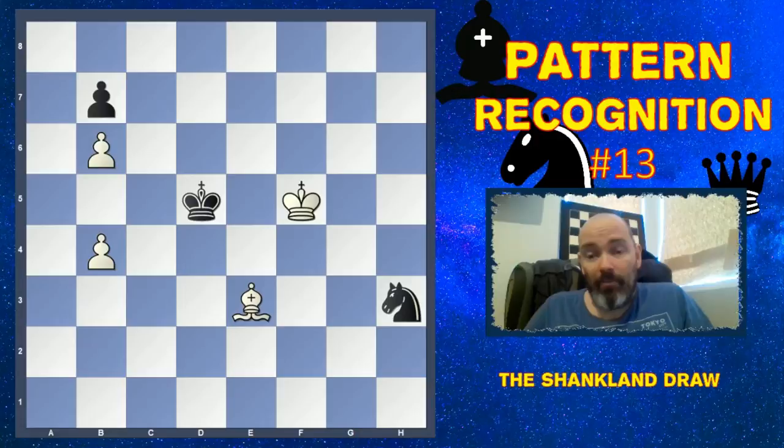Hello and welcome to another Path of Recognition Chess video. I'm Fidemaster Imglar Jóhannesson, I come from Iceland. Today you are going to learn about this pattern that I will call the Shankland draw. This pattern was featured heavily in a recent high-level tournament game where Sam Shankland with the black pieces resigned in a position which shocked the chess world because the position is a dead draw. You will learn why it's a draw, how to hold it, and we'll end with a nice study.